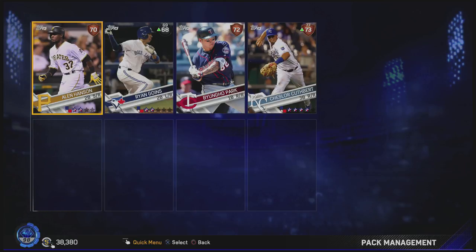I will say this though — I have gotten a Carlos Correa in one of these and a Justin Verlander, so I've gotten two golds. But we need more — we need more golds or diamonds in the future.